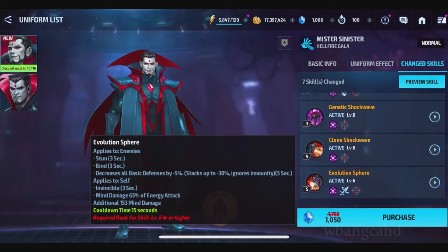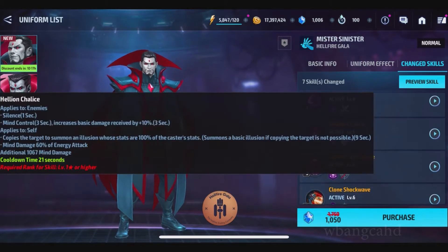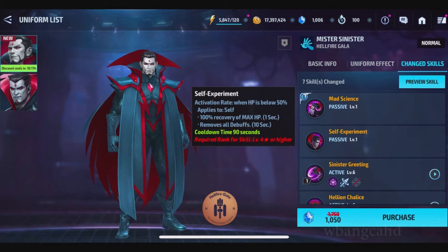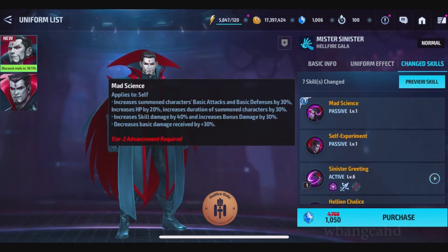He has invincible and increased recovery — recovery amount by 50% per surviving summon character, which sounds cool, but I don't even know where the recovery is. When HP is below 50%, 100% recovery of max HP, so that's pretty good. That lasts for 90 seconds, so you can do it again in 90 seconds.